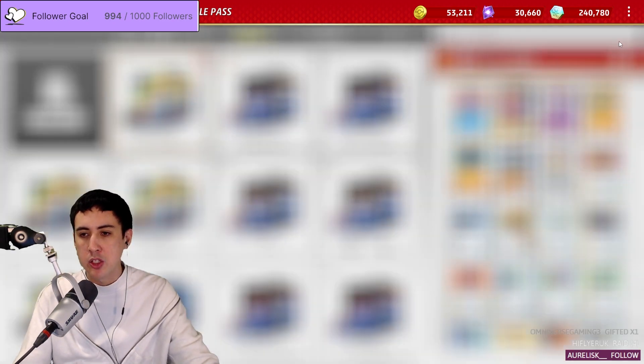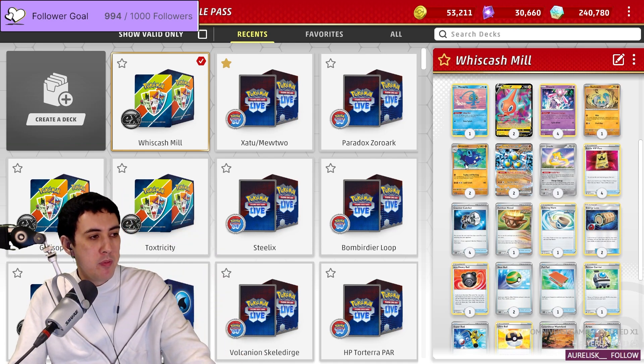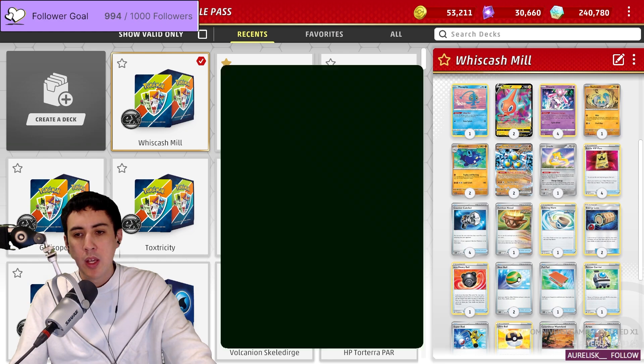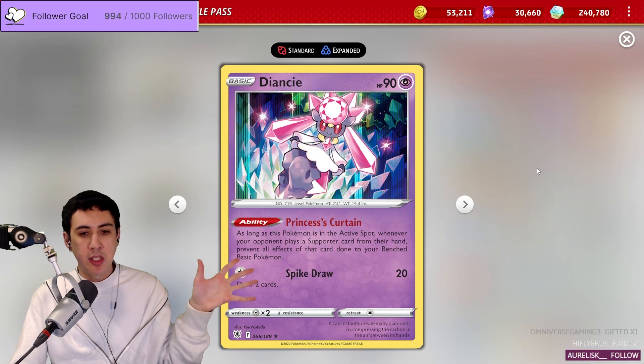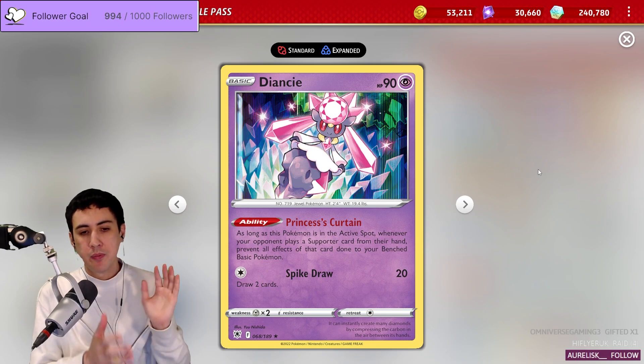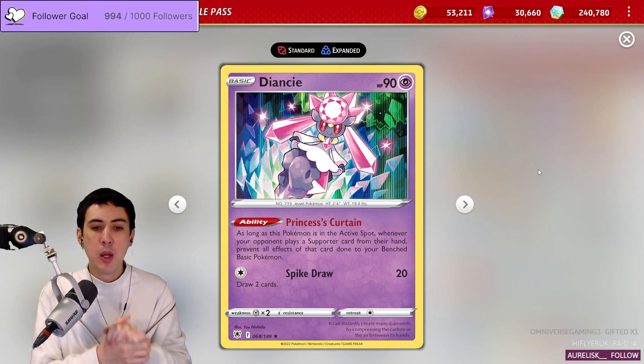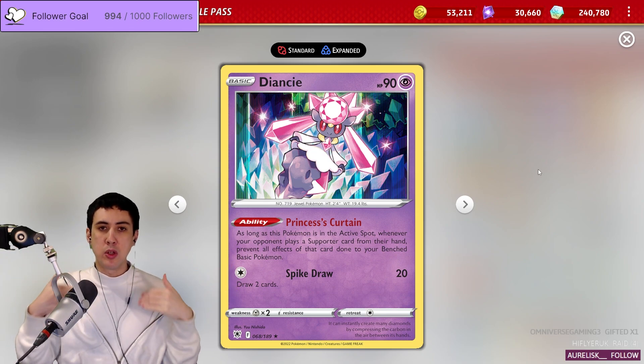Well, you'd be right. The way this deck works is we wait until the very end of the game for Whiscash to hit the board, and we get there by way of Diancie and the ability Princess's Curtain. This ability says: as long as it's in the Active spot, whenever your opponent plays a Supporter from their hand, prevent all effects of that card done to your Benched Basic Pokémon.